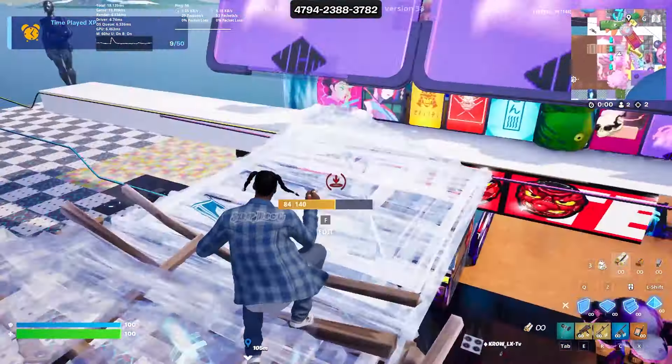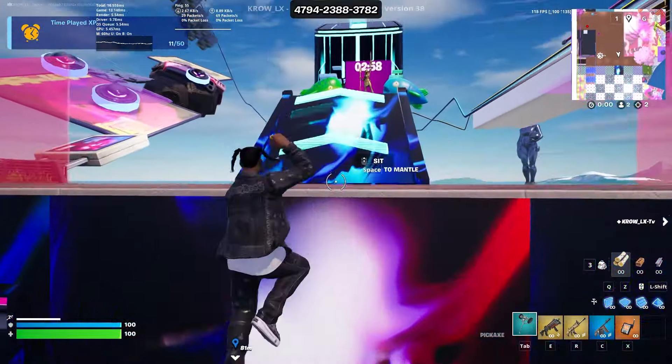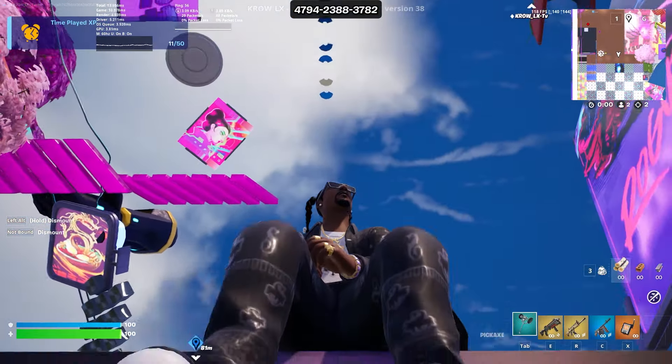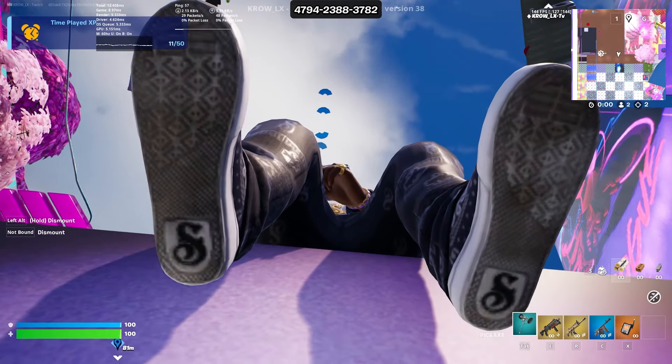Don't fall for the hype, but here's how the skin looks overall. Next up we have the Y2K style. Quick sprint, quick slide, quick mantle, and a quick jump. Let's take a load off. These legs seem longer — am I tripping? Got the 'S' on the bottom and the regular sneaker pattern.